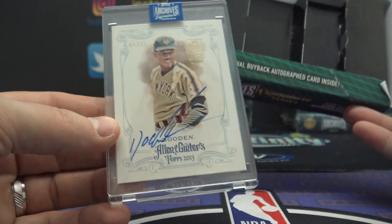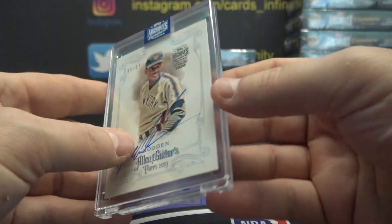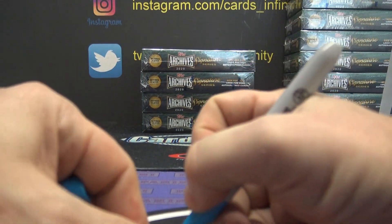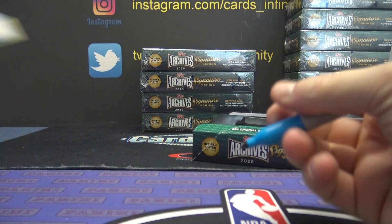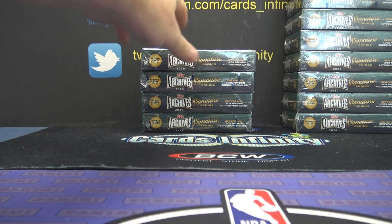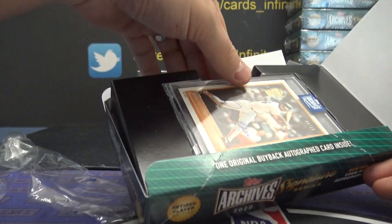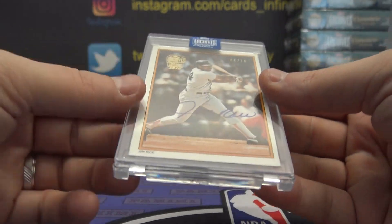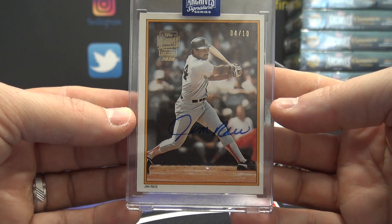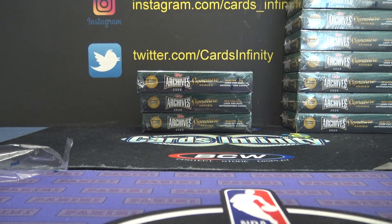Alright, Doc Gooden — that is '13 Allen and Ginter, 9 of 27, going to the Dwight Gooden D spot. Steve Locke gets the old Doc. Hey, that rhymed! There you go Steve — 4 of 10, Jim Rice. Four of ten goes to the J spot. Steve Locke hit with both of his letters, J and D — got Dwight Gooden and then Jim Rice. Aaron hit twice, once with each of his letters; Steve hit once with each of his letters.